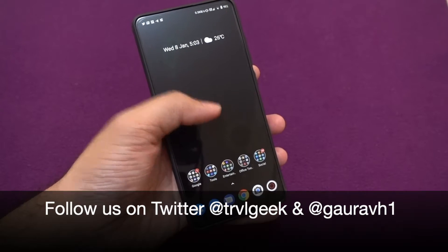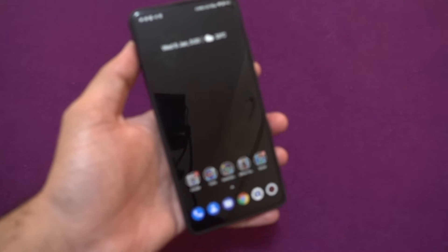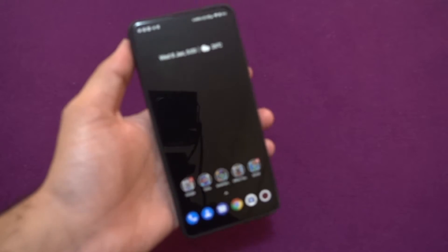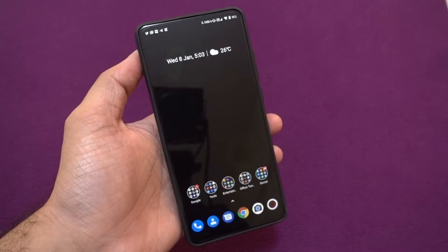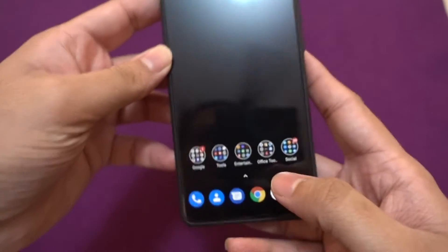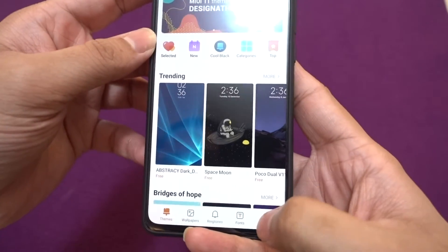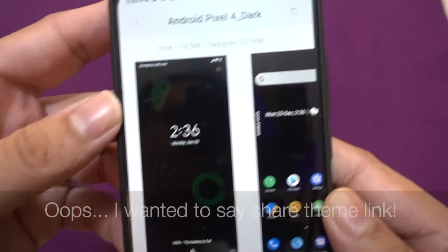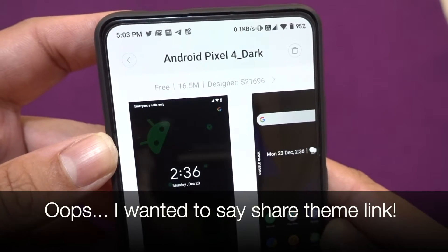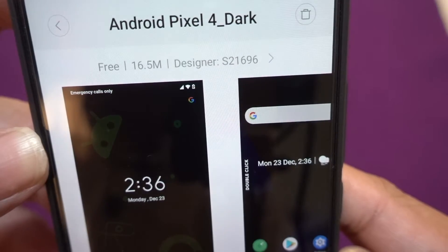Hey guys, this is Traveling Geek here. Today I'm going to show you one very unique theme for the Redmi series, especially for the MIUI 11 series, which has been designed to support system-wide dark mode enabled in MIUI 11. This specific theme is called Android Pixel 4 underscore Dark.